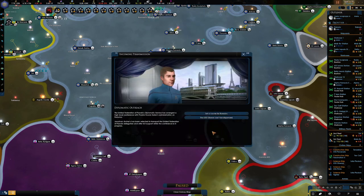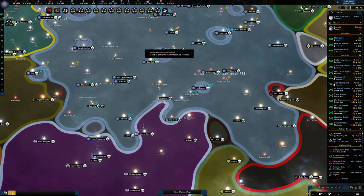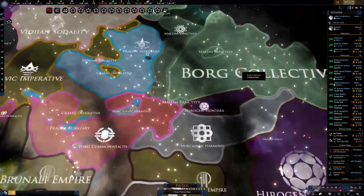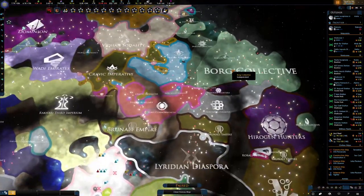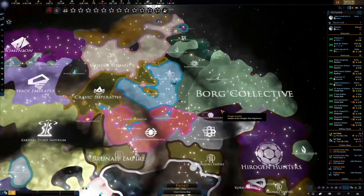Diplomatic outreach - set a course for Romulus. We will absolutely do that. For a migration treaty - yes. Let's have a quick look to see the Borg. Here they are - the Borg collective. They're pretty decent size. Of course they're overwhelming, which I like. I want them to be strong. I want us to struggle a little bit.